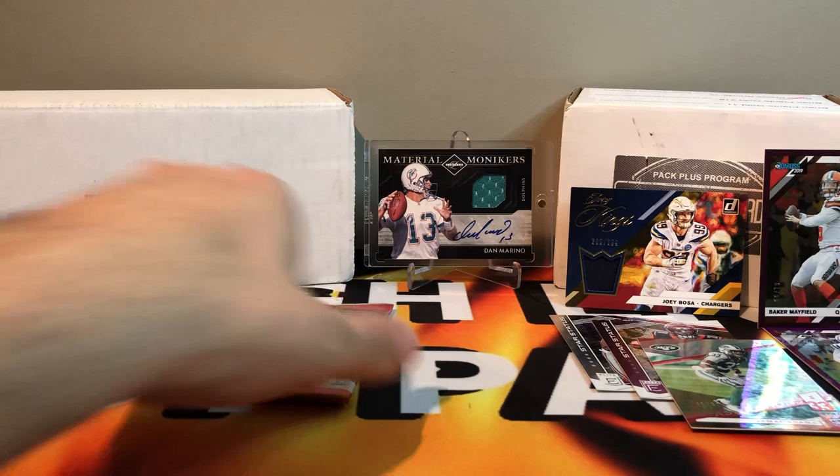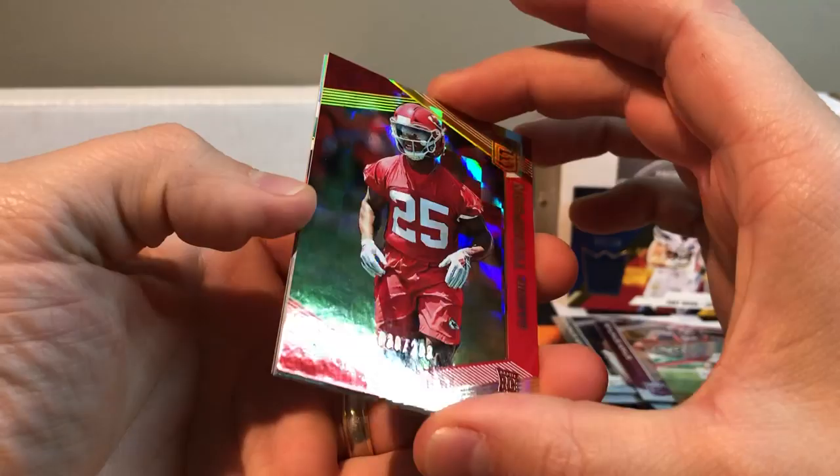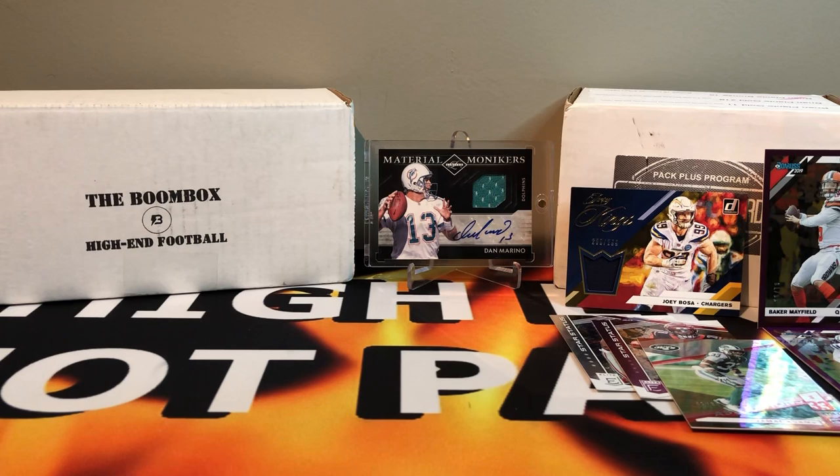Last pack for Brothers and Cards — we need an auto, we need a monster. Big Ben, Darius Slay. We got a Darwin Thompson at 299. Leveon Bell, Cam Newton — that's it. The monster is going to have to come from the Boom Box. Not too crazy, but there were quite a few numbered cards and a jersey patch.